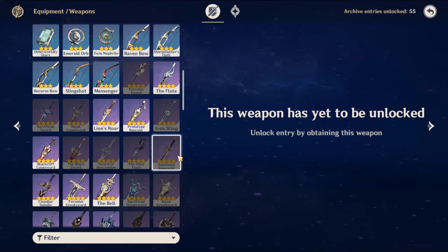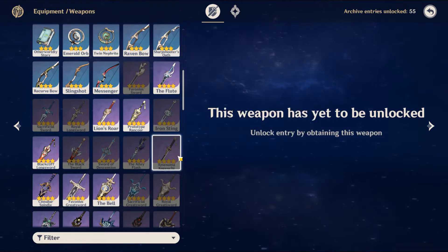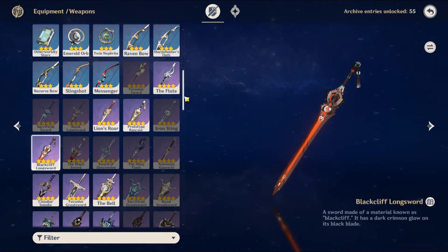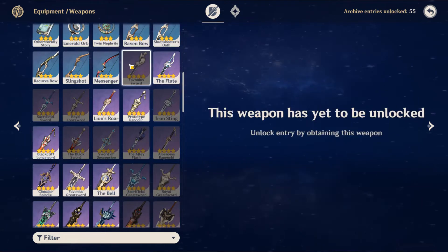The best 4-star Sub-DPS options would be the Festering Desire, which is a very nice weapon on Lumine. The Amenoma Kageuchi is number 2. The Blackcliff Longsword is actually still very good on Lumine, even as a Sub-DPS. The Favonius Sword is a very nice option as well, if you don't have any of the other ones mentioned.